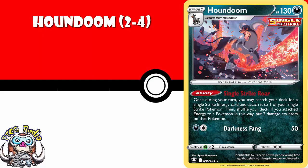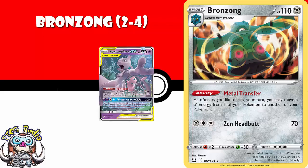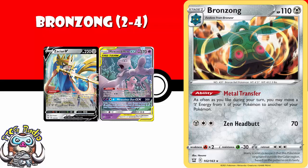The last Pokemon on the list: two to four copies of Bronzong. Bronzong's got an ability that lets you move all of your metal energy around the field, and we've seen abilities like this in the past — they've always ended up being good. I've seen this winning in Japan with Mewtwo and Mew, and with Zacian. You'd better believe this is going to see a whole bunch of play, both with Pokemon we've already got and Pokemon we haven't seen yet.